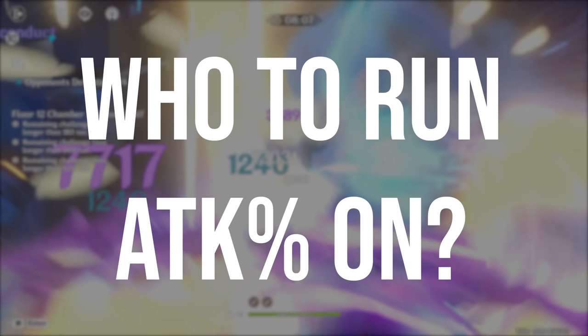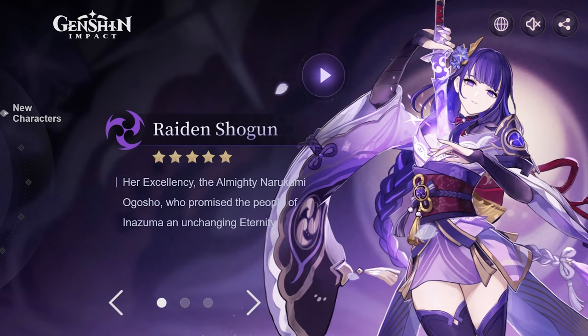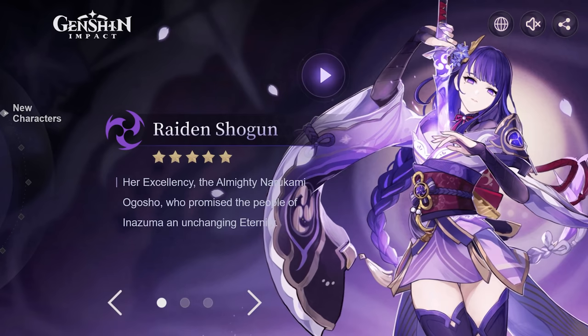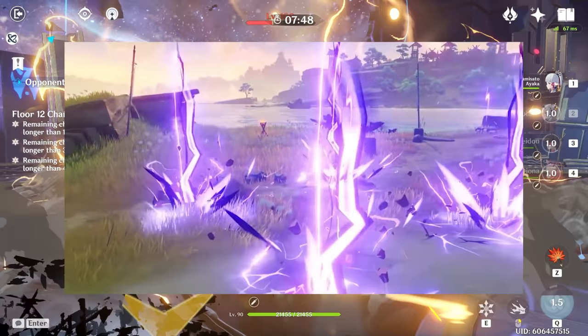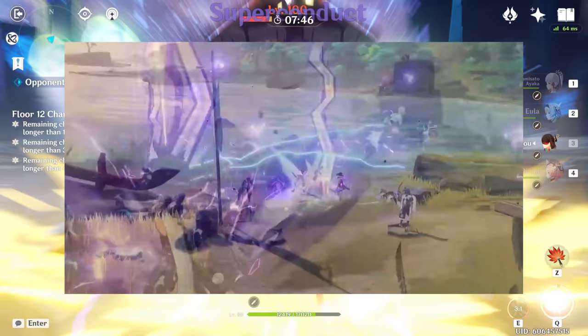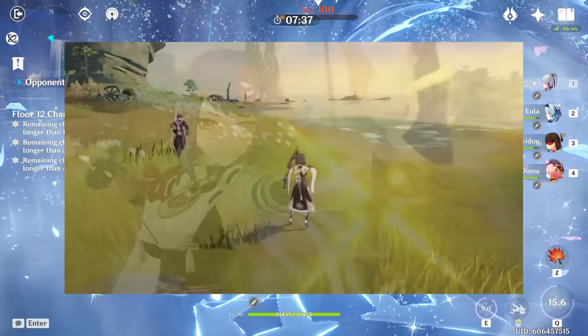Let's talk about some general characters that can make use of an attack percent goblet. Based on miHoYo's description of Raiden Shogun during the livestream, she's likely a character that can use an attack percent goblet, as she'll want a lot of energy recharge and will scale heavily into damage with her signature artifact set and passive talents. But without knowing Raiden's actual stats, this is something we'll have to look for when she releases. If Sara is really a waifu Bennett like described by miHoYo and you're running her with Raiden, this may change her build as previously discussed and is something to keep in mind.